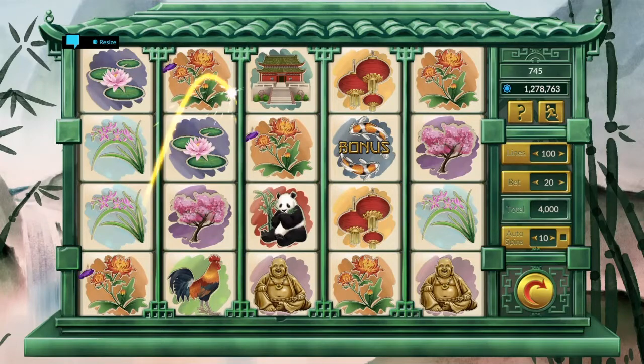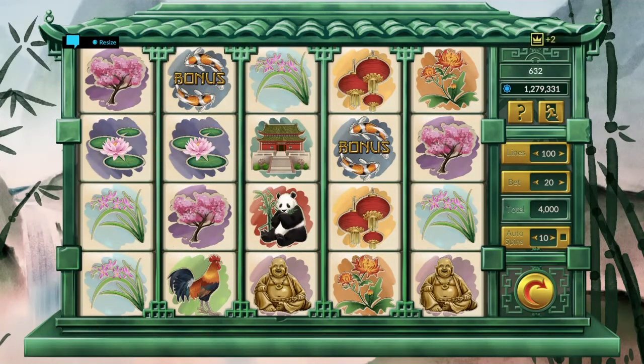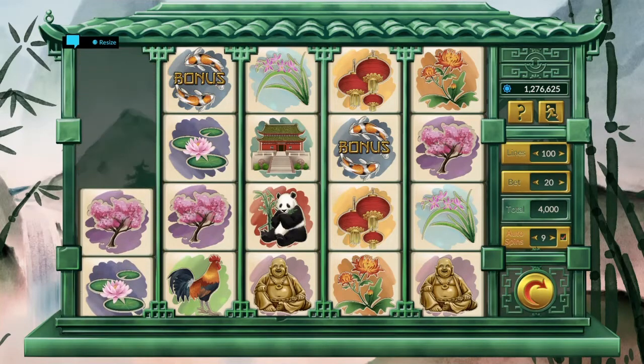The three bronze trophies for this are: to play 100 games in one sitting, which can easily be done with auto-spins and won't take very long at all; and to win 25,000 and 100,000 chips in one spin.